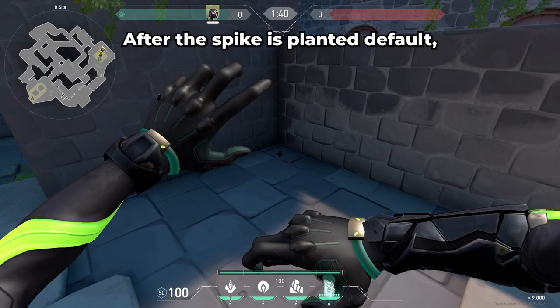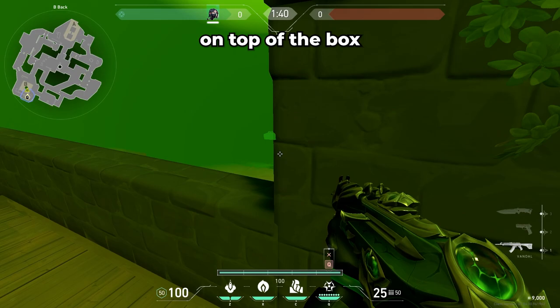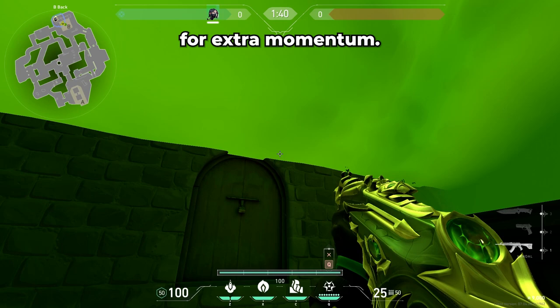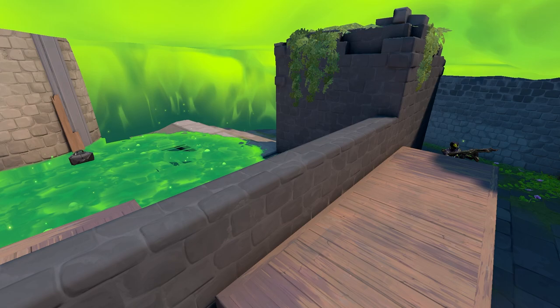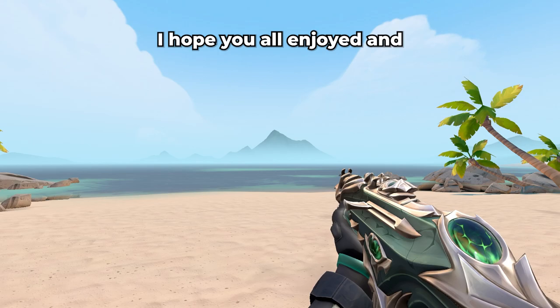This post plant Viper's Pit setup on B is incredibly strong. After the spike is planted default, pop your ult on this corner. Then you can jump on top of this box and quickly reposition into this cubby. When you hear the enemies tap the spike, you can either jump back on top of the box and shoot your molly at the spike, or you can just bank the Snakebite off this wall. Just aim your crosshair anywhere to the top right of this window, and take a step forward as you shoot it for extra momentum. And as always, if you know that you have your Viper's Pit and you're going to end B, it's probably a good idea to buy a shorty.